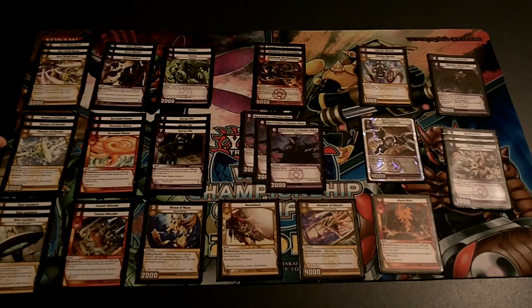We have blockers: 3 Sunstruck Seed, 3 Keeper of Clouds, 3 Star Lanterns, and over there we have 2 Skeeter Swarmers. You need a few blockers to stay alive, because you need to hit turn 5. Once you hit 5 and you can drop a Blackfeather, you can kind of go off if they don't have removal.